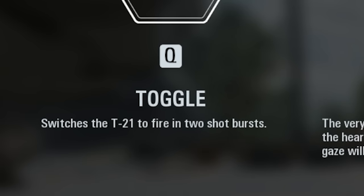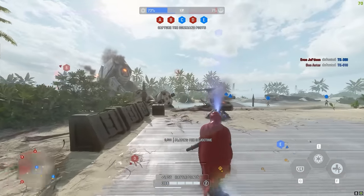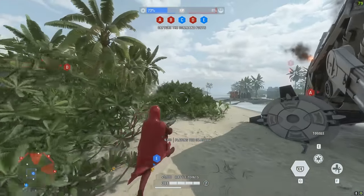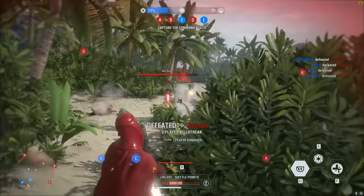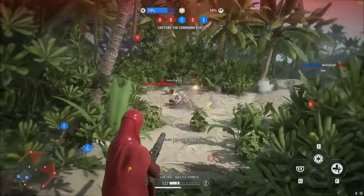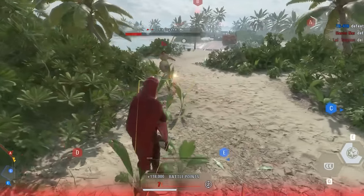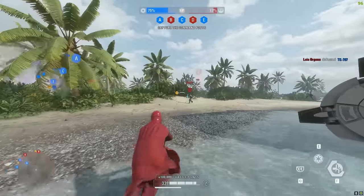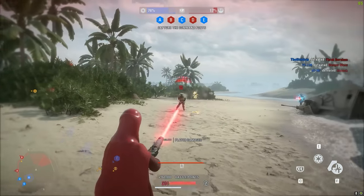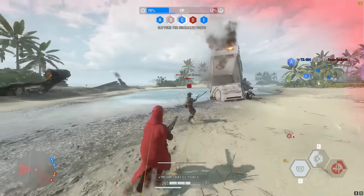Moving on - the Royal Guard. Toggle switches the T-21 to fire in a two-shot burst. Royal Presence: the sight of your presence strikes fear into enemies, those caught in your gaze receive increased damage. Fortify temporarily boosts the enforcer's HP. We can fire full auto or swap to burst fire mode. The fear ability works well. The Fortify ability might be bugged though - pressing F for more HP doesn't seem to actually increase my health. Overall the Royal Guard is pretty good, I just wish the Presence ability had more range.